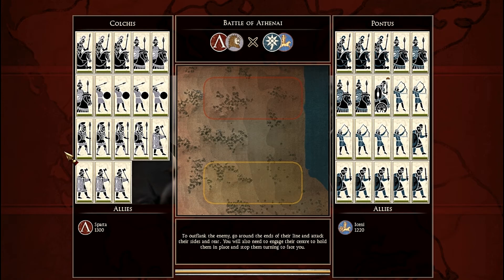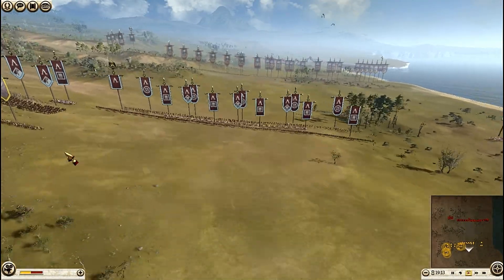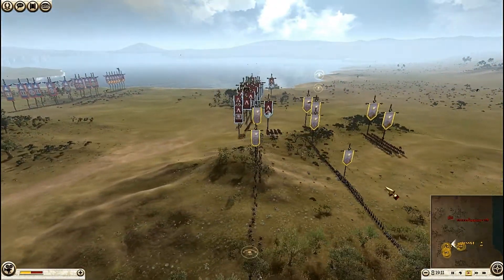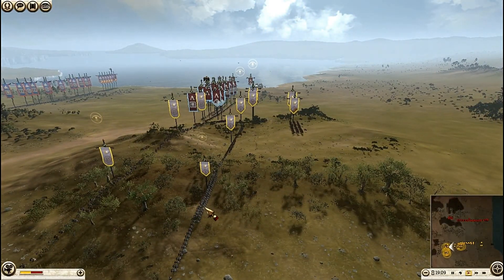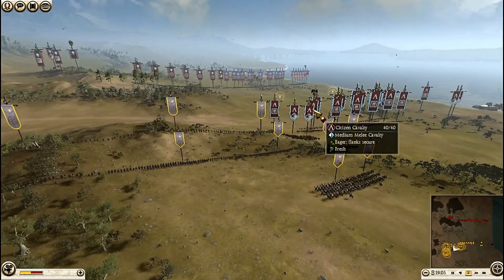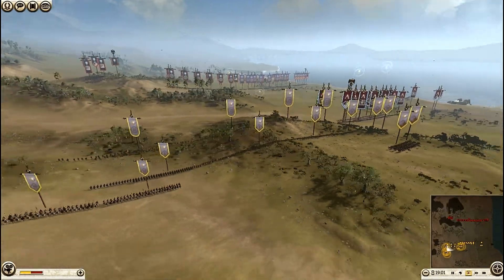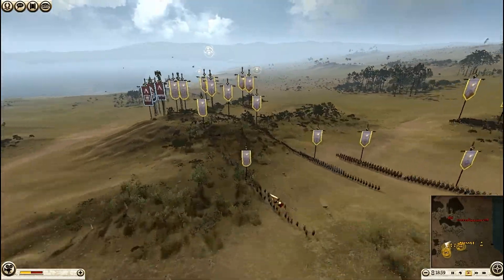I am playing as Colchis and a couple of days ago I bought the Black Sea Colonies states. This is my native country Colchis. My ally is Sparta and we are against Pontus and Iceni. I will introduce my guys here.